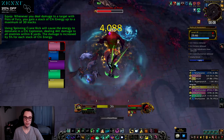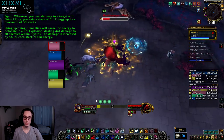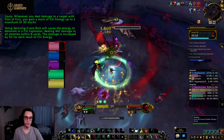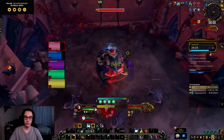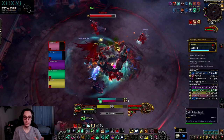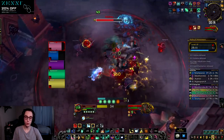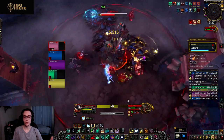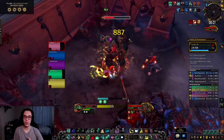The next legendary is Jade Ignition: whenever you deal damage with Fist of Fury you gain a stack of Chi energy, up to 20 stacks; using Spinning Crane Kick causes the energy to detonate in a Chi explosion dealing damage to all enemies within 8 yards, increased by 5% per stack. This interacts nicely with the new Dance of Chi-Ji talent — you'll be using Spinning Crane Kick far more often, spending those orbs and triggering Chi explosions more frequently. This legendary shows a lot of promise in Mythic Plus, though we'll need to see how Spinning Crane Kick is tuned on single target for raid.